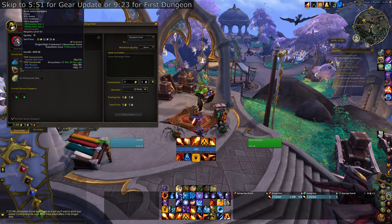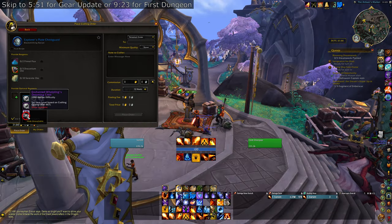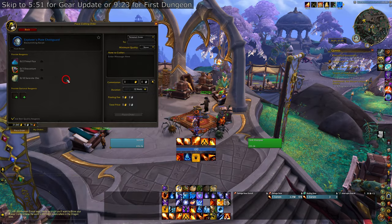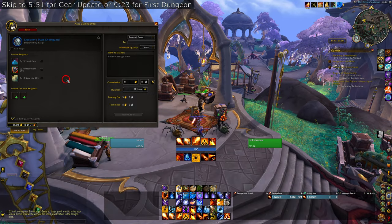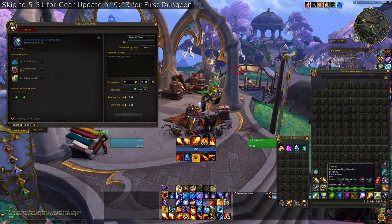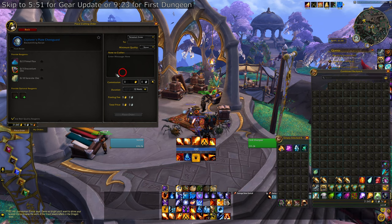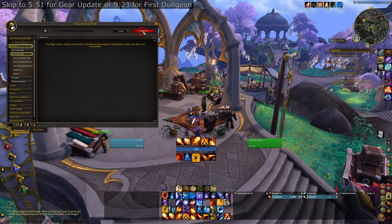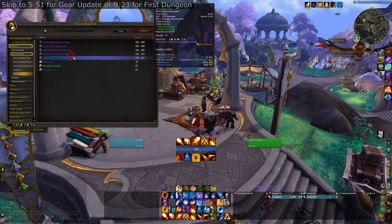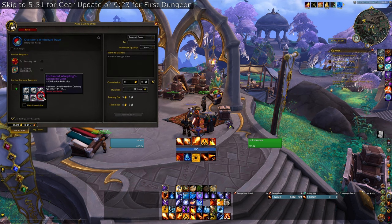Crafters will often be a little confused when you ask them to craft this because not many people are crafting things with the Enchanted Whelpling's Dreaming Crest. When you whisper them, they might whisper back prices for gear that's 463 or higher — that's because usually people just craft with sparks and/or worms or Aspects' Shadowflame Crests. The same thing goes for weapons.